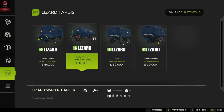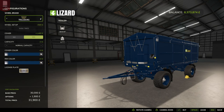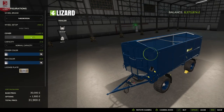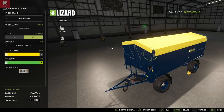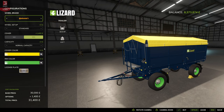Next up is the Lizard Tardis trailer. The first one comes on the swivel dolly axle with a selection of tires — the Continentals have standard or standard two, and the rest are wide. You have the option of a cover or no cover. I like to have a cover, and we can change the cover color — so a yellow cover — and change the rim color too. There is an extra cost for the cover at 1,400.